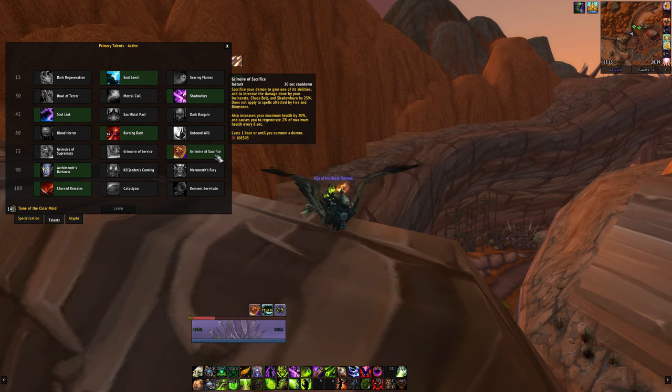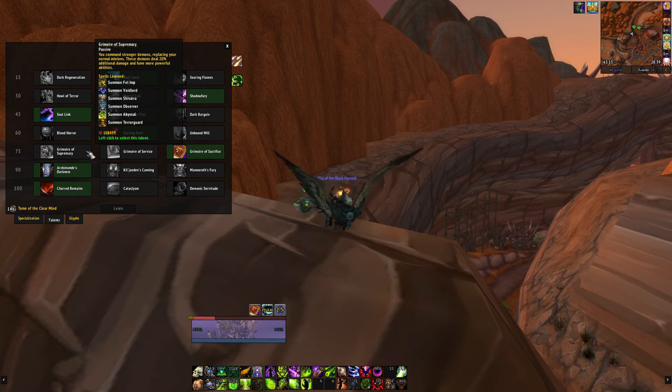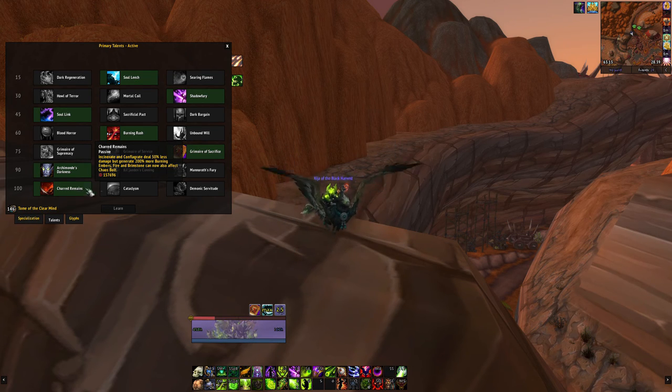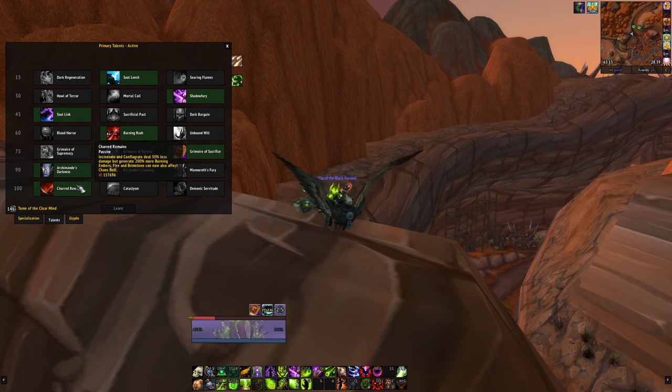At level 75, go with Sac Pact or Sacrifice for this build. You can use Supremacy but I don't recommend it, especially since we'll be using Shard Remains. At level 90, exactly as with Affliction, you now have two Shards instead of two Dark Souls — easy pick for more DPS. And finally, Shard Remains is an extremely strong talent for 6.2 and will greatly increase your DPS over Cataclysm and Demonic Servitude, especially at higher item levels.